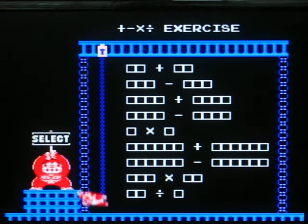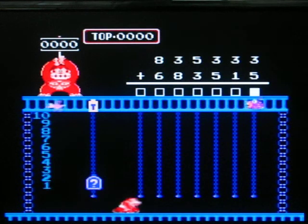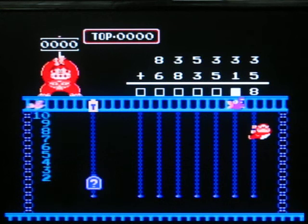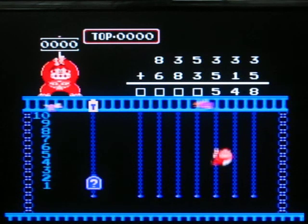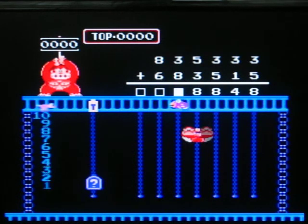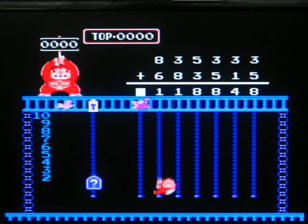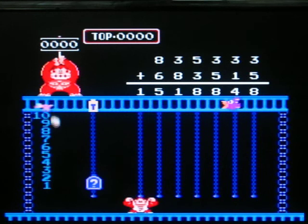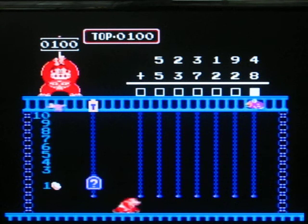Now we go to an obscenely scary and difficult problem: six digits added by six digits, with lots of carrying over. Look at that — that's fucking gigantic, a monstrosity of a number. It's very easy to get your attention diverted here. The last one's always ending on a zero — I don't know why it's even there. Look at this gigantic monstrosity.